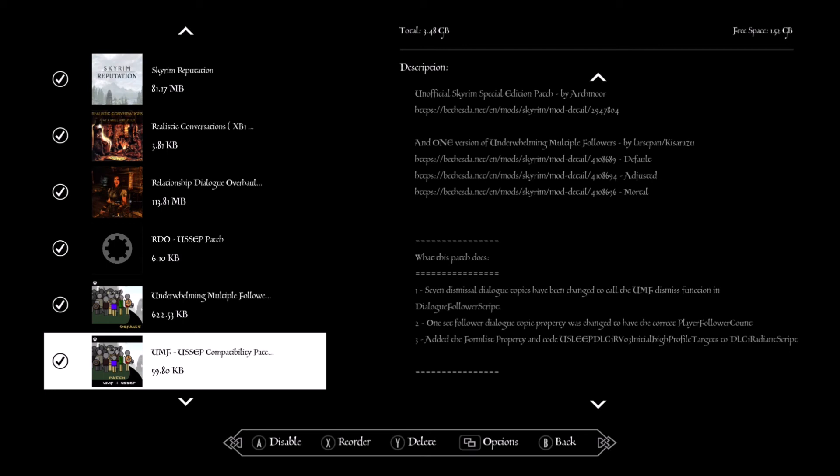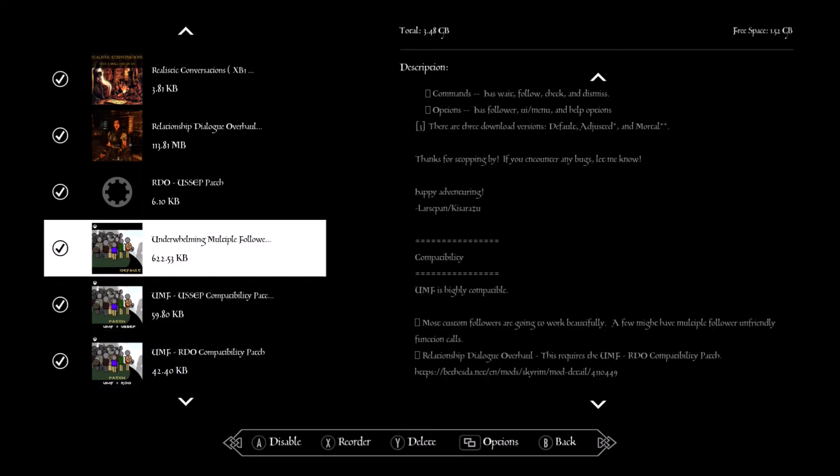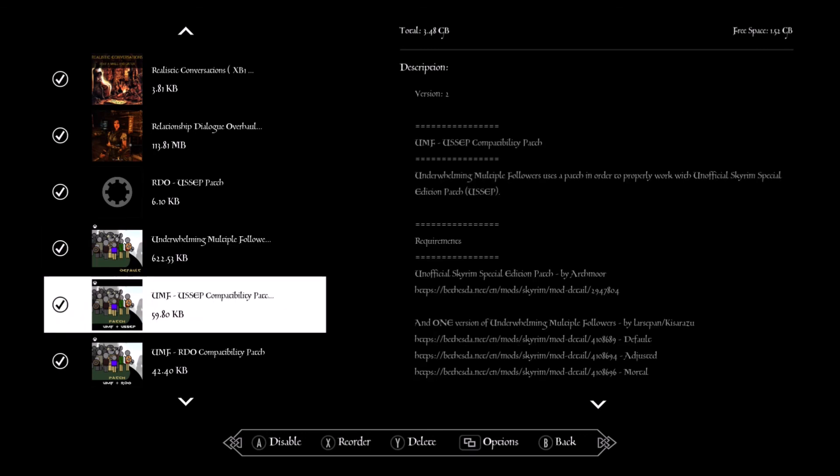You'll also need the Relationship Dialogue Overhaul patch for the Unofficial Skyrim patch. By the way, on the follower mod there are three different versions — I went with the default one. The other two make your followers mortal so they can actually die when they reach zero health, which makes the game a lot harder and more realistic. I decided to keep it a bit more standard.